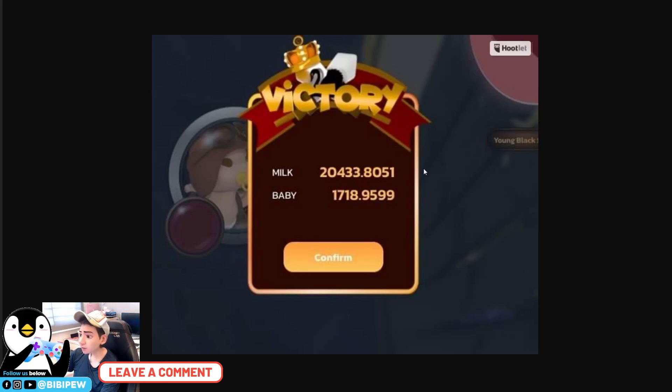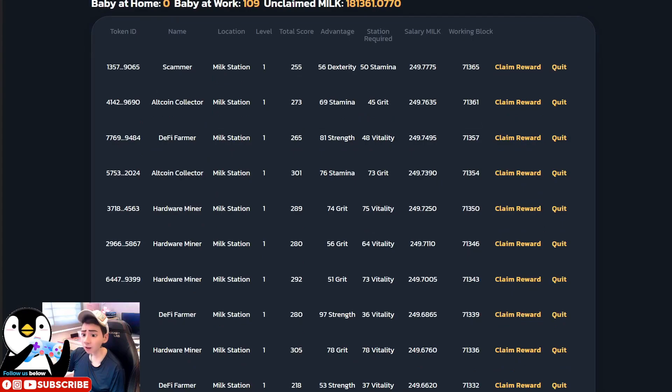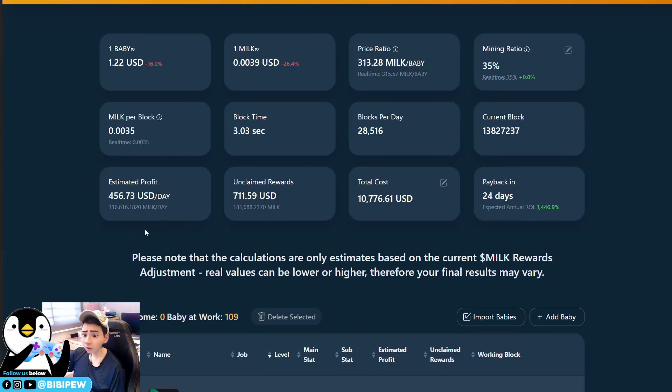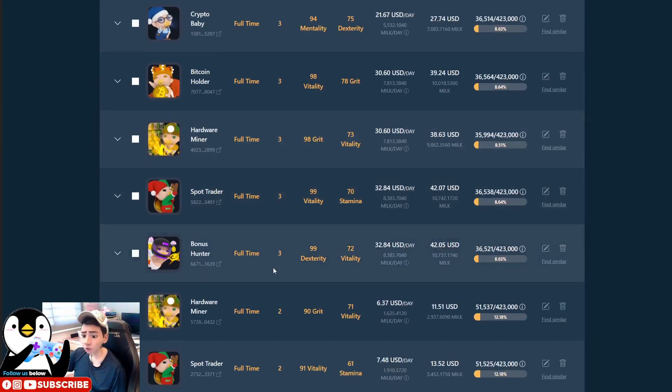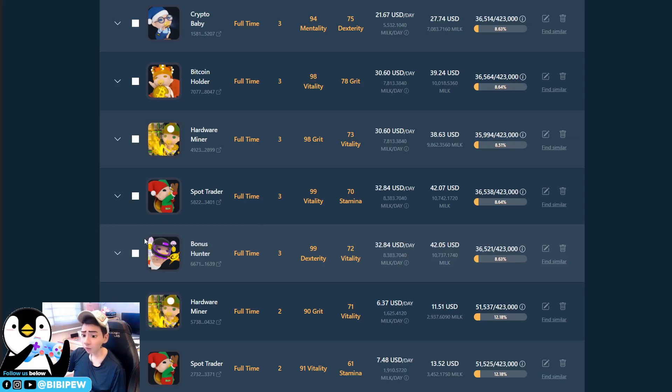You can use those rewards to buy 199-stat babies and mine your way through this Crypto You game. Going to the mining calculator, I'm mining around 120,000 new tokens per day, and my pending rewards are around 180,000. I need 150,000 to level up my level 3 babies to level 4. Today I'm going to show you how I redeem my salary and upgrade my bonus hunter, number 99-72, to level 4.